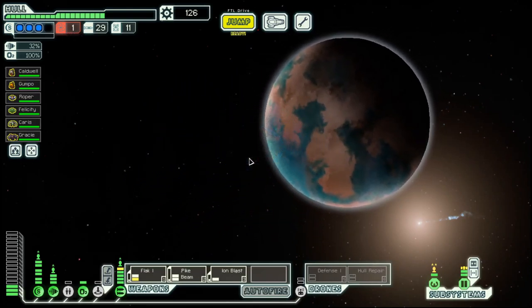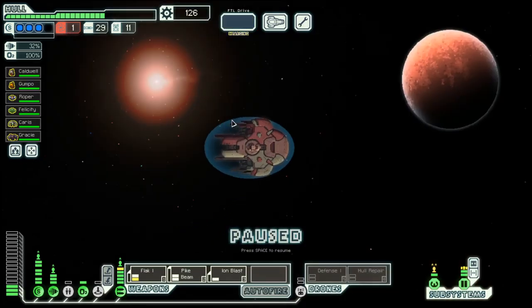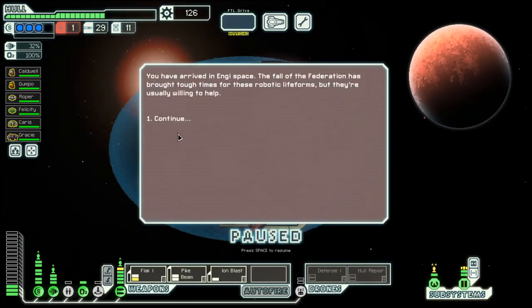Hello, boys and girls! My name is Altustier and welcome back to Season 25 of my FTL series. We are in the Slug Cruiser B, which is considered a difficult ship, as it starts out with a purely missile-based approach and boarding, but we managed to migrate into a better weapon system and got ourselves a clone bay.